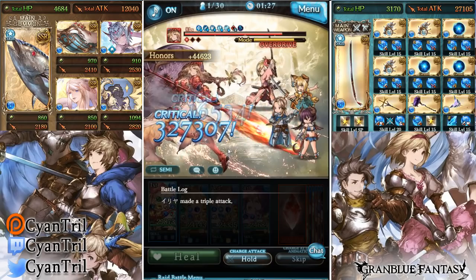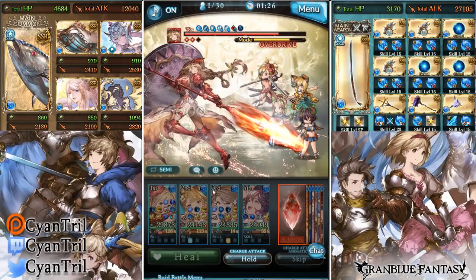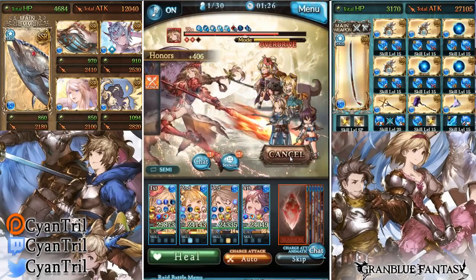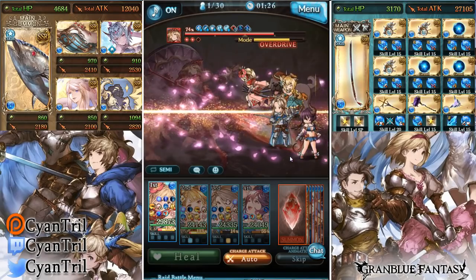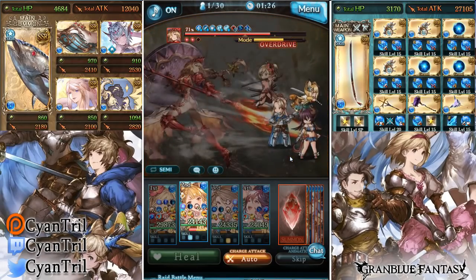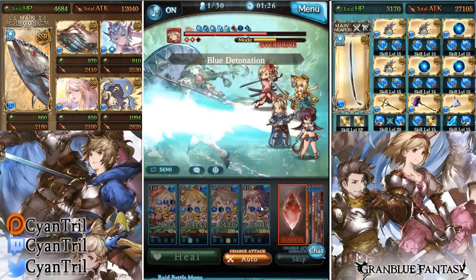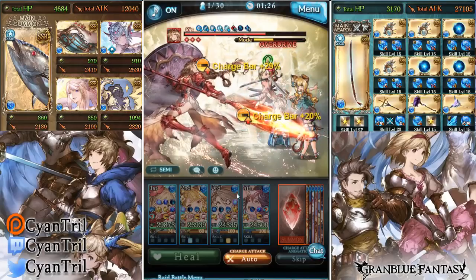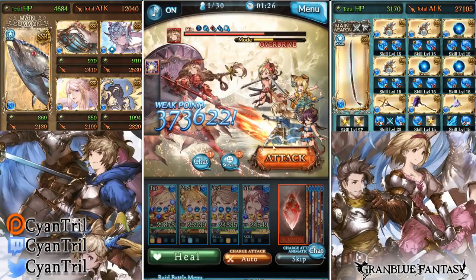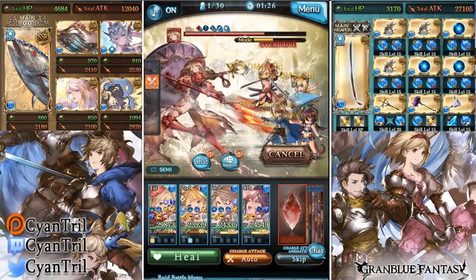If you guys want to recommend some units just let me know. I thought about putting in Uno — it depends on the content. In content where Uno can counter, I think Uno is not a bad option. I also thought about that one guy with the megaton laser beam — I don't remember his name. I think people called him Blast Toys? I really don't know what's the best unit to utilize Silva's skill four right now; probably need some more testing.